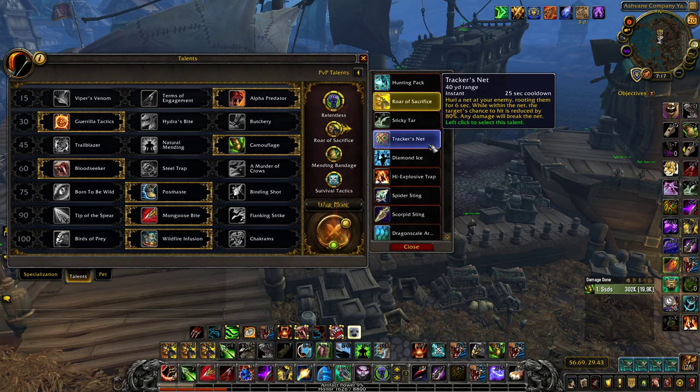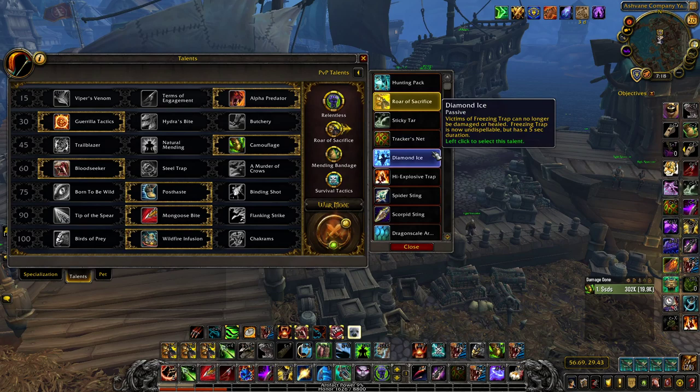Tracker's Net — a 6-second root. Pretty much if I'm running at a healer and playing against any melee, I will run Tracker's Net. Against Rets and Windwalkers, try to bait out Tiger's Lust or Freedom first. If a Monk does a stun go on your healer and you Tracker's Net mid-go, he'll have to waste a global on Tiger's Lust, giving your healer an extra 1.5 seconds to get away or get a cooldown off.